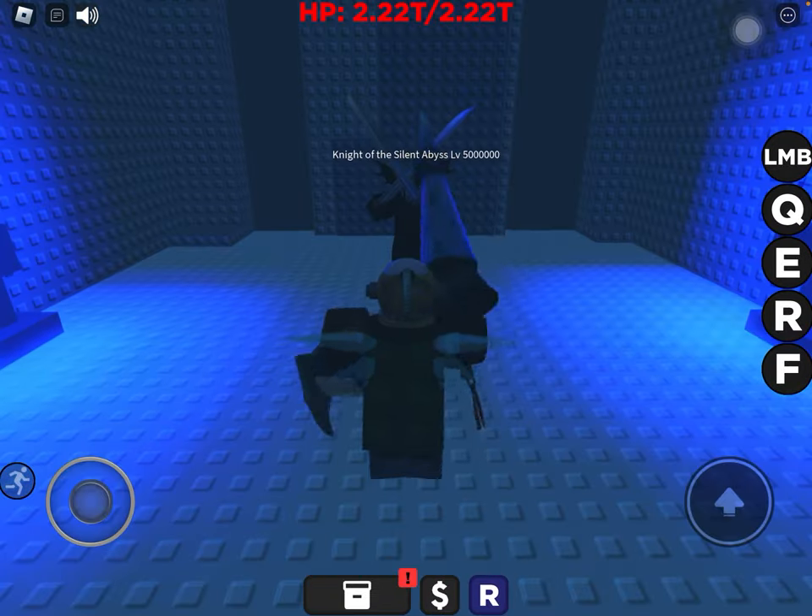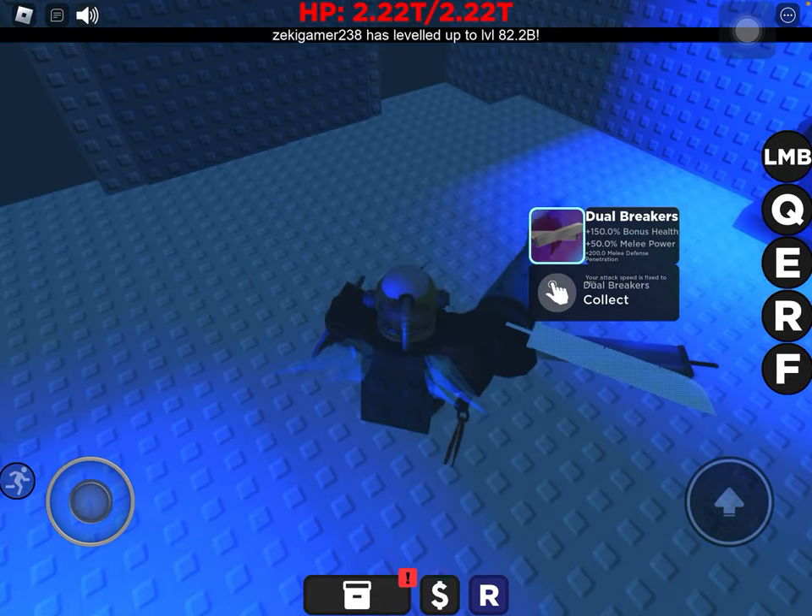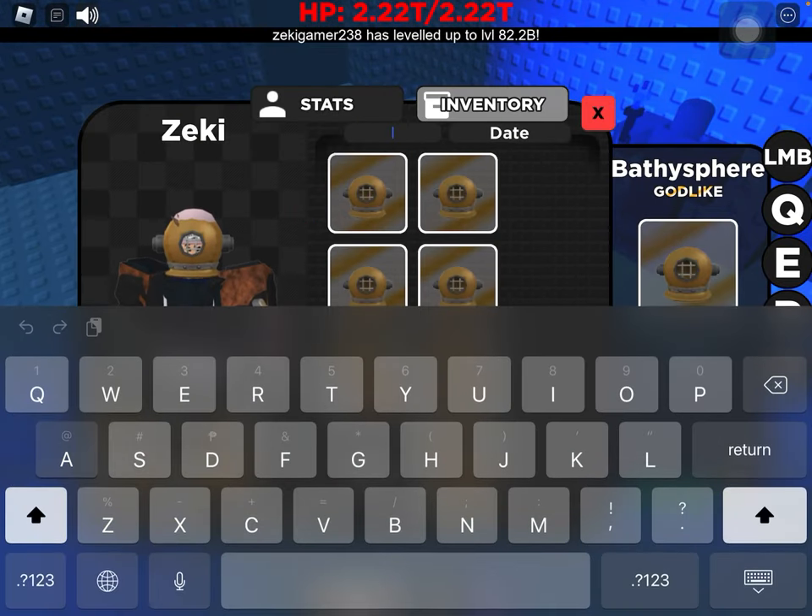And the Knight of the Silent Abyss — this guy drops Dual Breakers and the Abyss Armor.